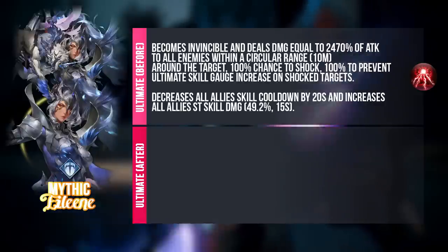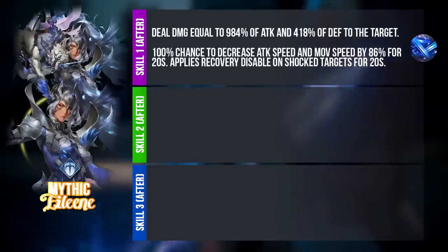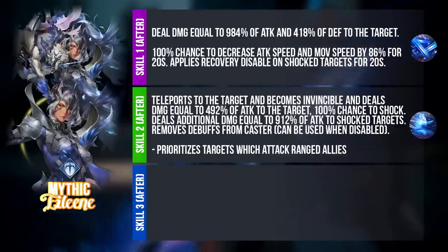After she dies, she will revive, and her skills take a drastic change. For Skill 1 after transformation, it becomes a single target attack that deals damage based on her attack and defense. She also has a 100% chance to decrease attack speed and movement speed by a very huge amount for 20 seconds on that single target. She will also apply Recovery Disable on shock targets. For Skill 2, she teleports to the target, becomes invincible, and deals damage equal to a certain percentage of her attack to the target — also single target. She has a 100% chance to shock, deals additional damage to shock targets, removes debuffs from herself, and this particular single target will be heroes that specifically go for ranged allies.